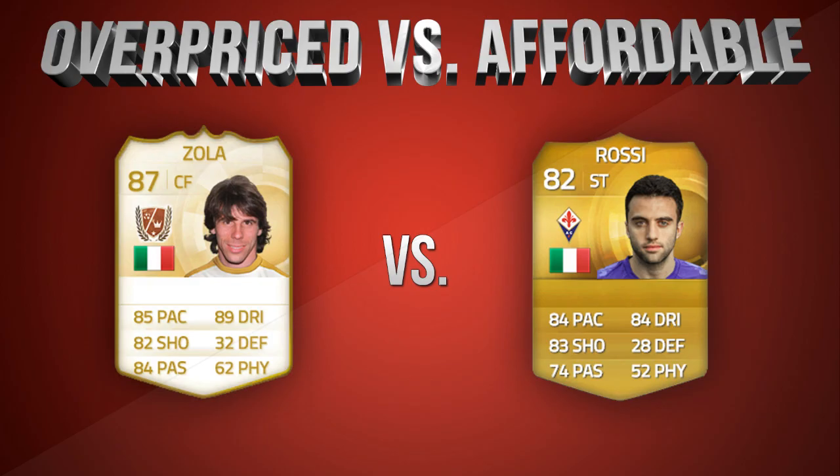What's up guys, Curtis here and welcome to a brand new episode of Overpriced vs Affordable. Today we have the Legend Zola up against Giuseppe Rossi. This is actually the first Legend that I managed to get my hands on this year. I recorded these clips about a week ago, so I was really looking forward to playing with them. As always, we're going to be looking at their prices, some ratings and getting on some gameplay before giving our opinion.